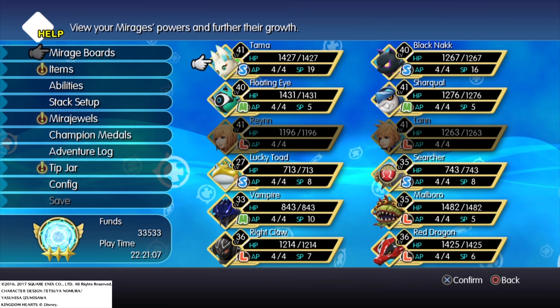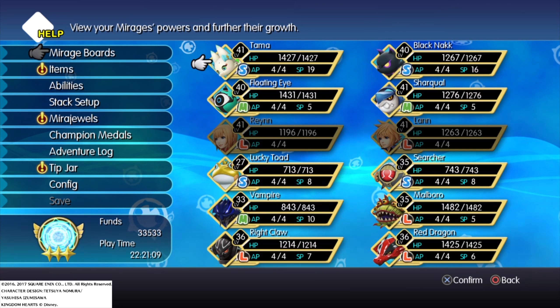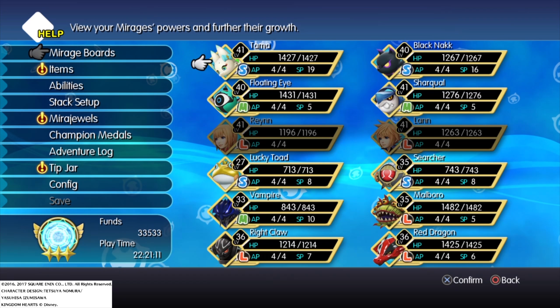The mirage boards are where you use the leveling points each of your mirages has. If I go to, for example, the floating guy, you'll have him and his evolved form — which is why I say it's a bit like Pokémon, because you capture these creatures in battle once you've weakened them and hit certain criteria, and they evolve once you find new versions or hit certain points in the mirage boards.